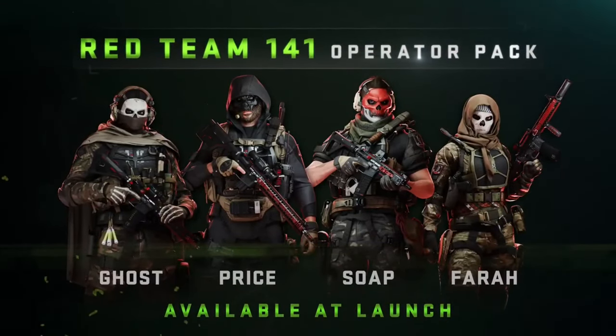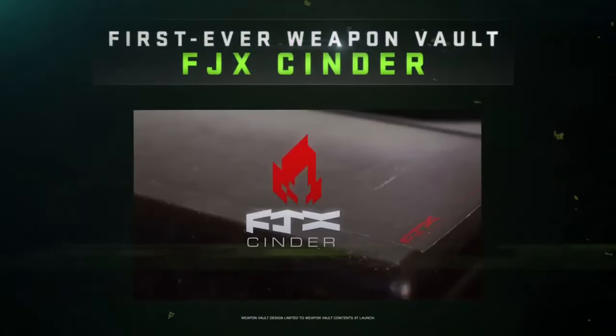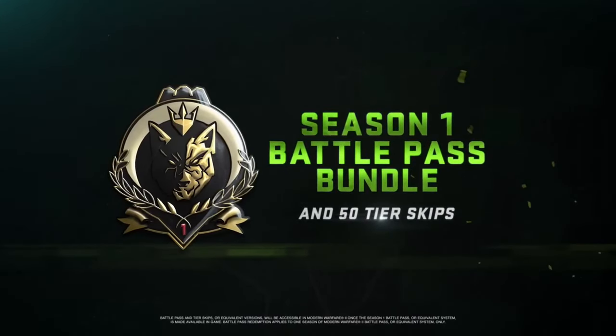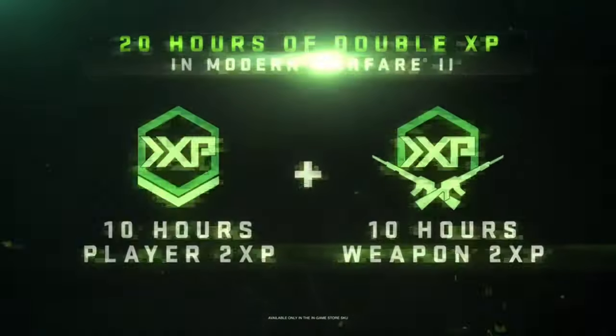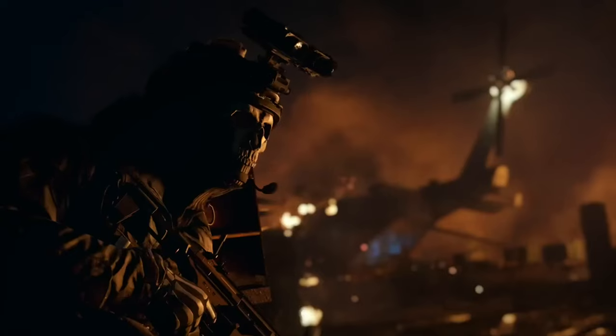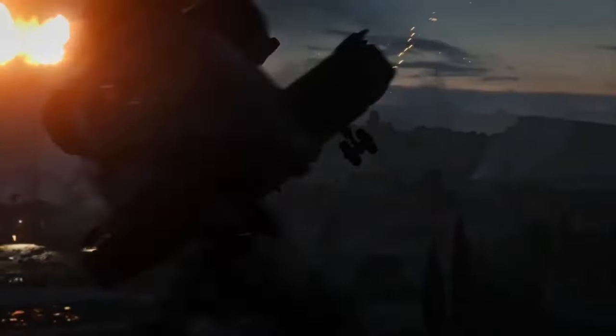You also get the Weapon Vault, which will also be available to use during the open beta if you pre-order the Vault Edition. They're still coming out with details about the FJX Cinder Weapon Vault, which is in the Vault Edition, and the new Gunsmith system that is tied to what you get in the Vault Edition.